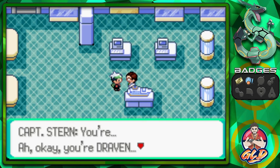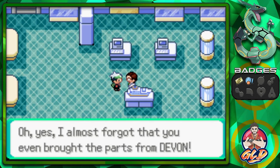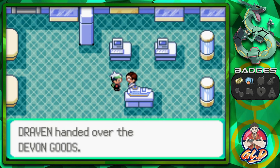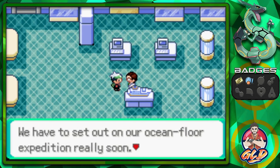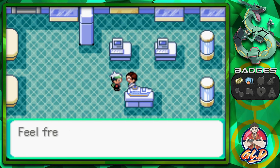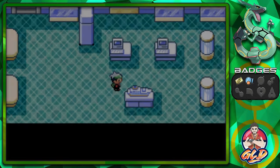After saving Captain Stern, he's going to be like: you're Draven. That was a tense situation. Thank you for saving us. I almost forgot that you even brought the parts from Devon. And looking at it, we get ourselves the Devon Goods. And Captain Stern says: there's no time to lose, we have to set out on our ocean floor expedition really soon. Thanks again, but now I've got to go. Feel free to wander around and check out our facilities. And we get healed up.